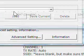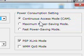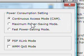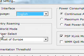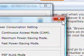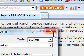Then go to Advanced Settings. Make sure English is selected, of course. Make sure Continuous Access Mode (CAM) and PSP Excellent Mode are selected. All that other stuff, I'm not sure about — but anyway, close that, and you can just close this window too.